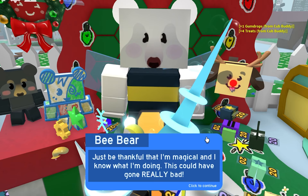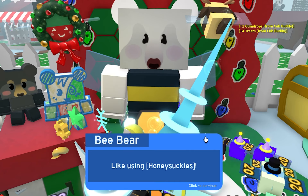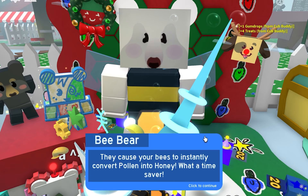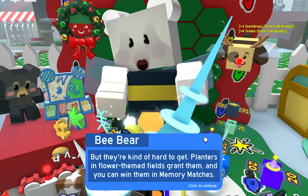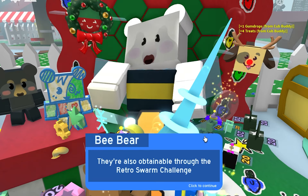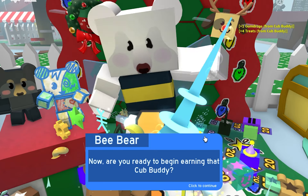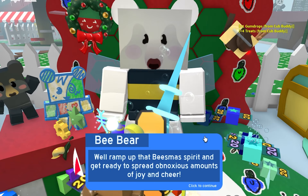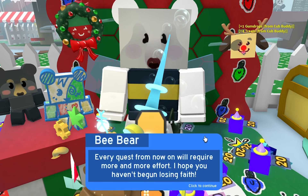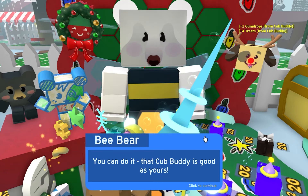Just be thankful that our magic will know what it's doing — this could have gone really bad. For this next quest you need to do a bunch of festively flower themed tasks, like using honeysuckles. Turn them in your egg minion — they'll automatically be used when your back becomes full. They cause your bees to instantly convert pollen to honey, what a time saver. But they're kind of hard to get. Planters and flower themed fields grant them, and you can win them in memory matches. They're also obtainable through the retro swarm challenge, and even the robobear challenge. Every quest from now will require more and more effort — that cub buddy is as good as yours.